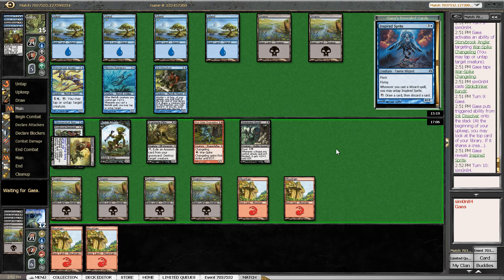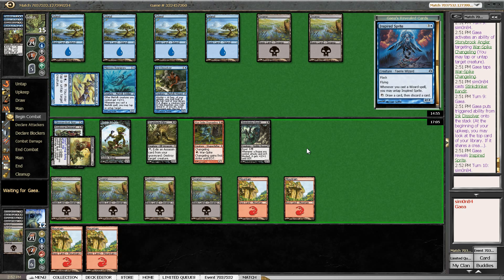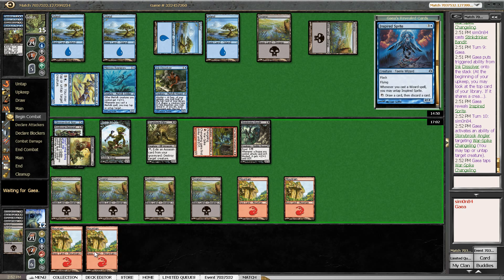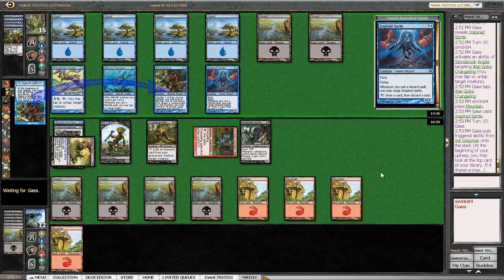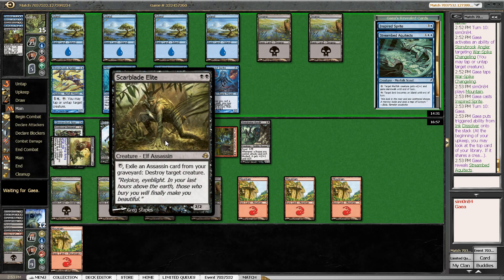Nothing happening here. The Warspike Changeling is probably going to get tapped again. The fact that my deck doesn't have a lot of removal is a problem here. I probably should have just blocked the Stony Brook Angler the one time I had the chance — even if my opponent cast Wings of Velis Vel, I still wouldn't have lost anything in the exchange. That Glimmerdust Snap is also kind of unfortunate. I'm far from dead here, and if my opponent continues to draw Merfolk or Wizards, then my Scarblade Elite might actually get some fuel at some point. I think that's an Assassin here — the Weed Pruner Poplar is an Assassin. So now Scarblade Elite is active. My opponent drew a Stonybrook Angler though, so that's quite the powerful card.